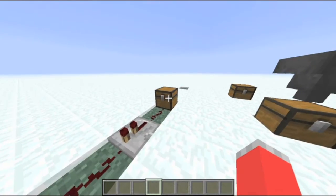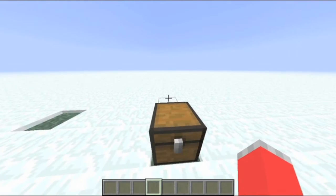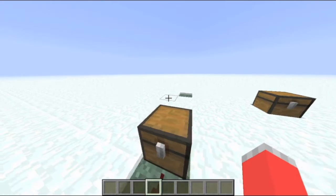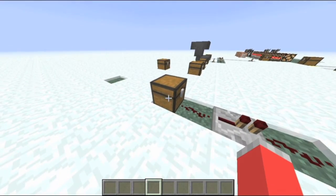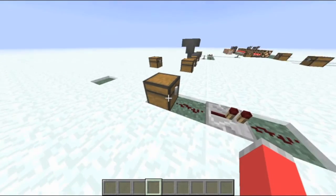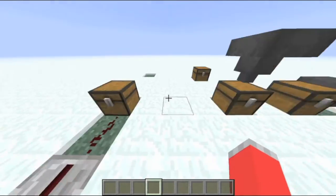So first we got the trap chest, which looks basically like a normal chest, except it looks kind of as if it got like a nosebleed or something. And you can see if I open it, this repeater right there will turn on like that. So it basically just activates redstone.